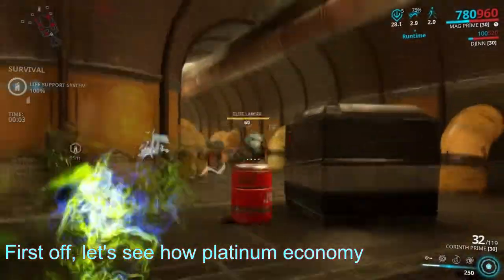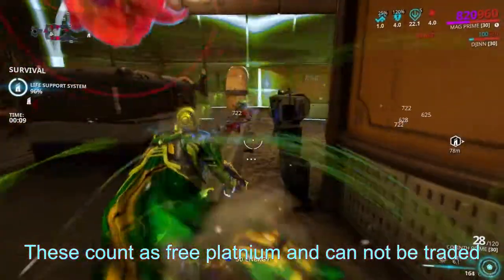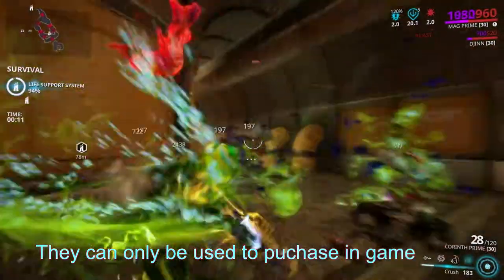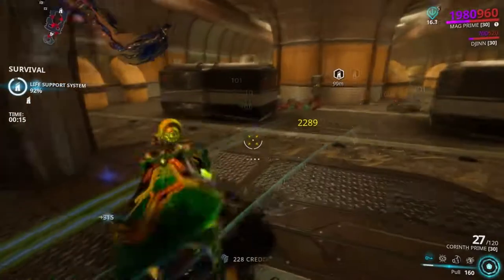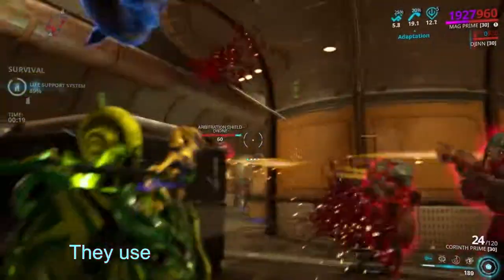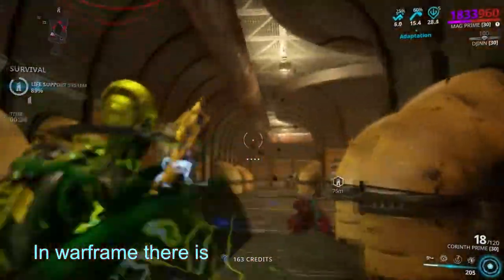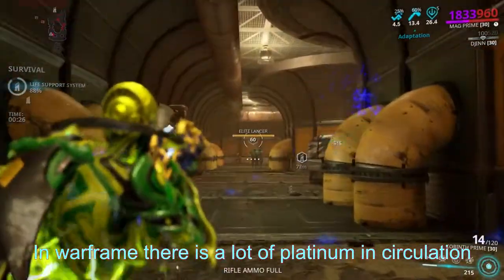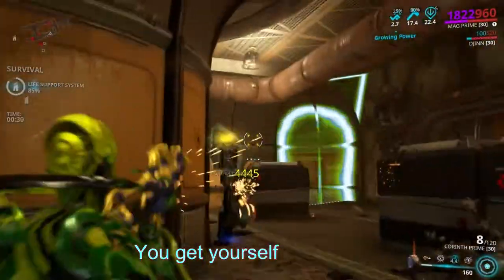First off, let's see how the platinum economy actually works. When you start the game, you will be given 50 platinum. These count as free platinum and cannot be traded — they can only be used to purchase in-game items. Then we have purchased platinum, which is purchased with real money. People buy platinum and among other things, they use it to buy stuff from other players. That is where the cycle starts. In Warframe, there is a lot of platinum in circulation, and that's where you come in — by providing desired items, you get yourself some plat.